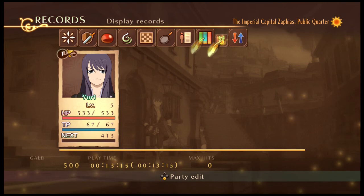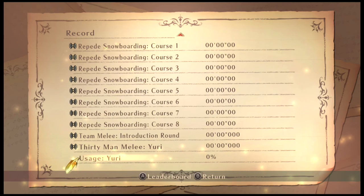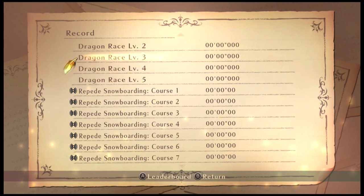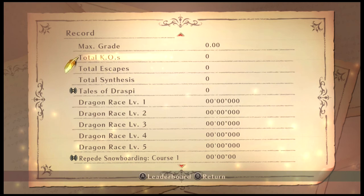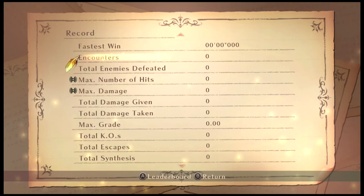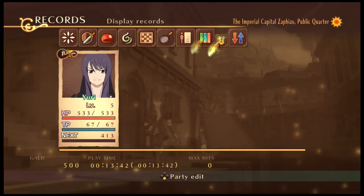Right now in our records, we only have display records, which basically shows us the statistics of our game — 30-man melee and other things. Certain things don't matter, but we'll talk about it later. The number of games saved doesn't matter, skits viewed kind of matters for completionist purposes, and all this stuff will be talked about later.